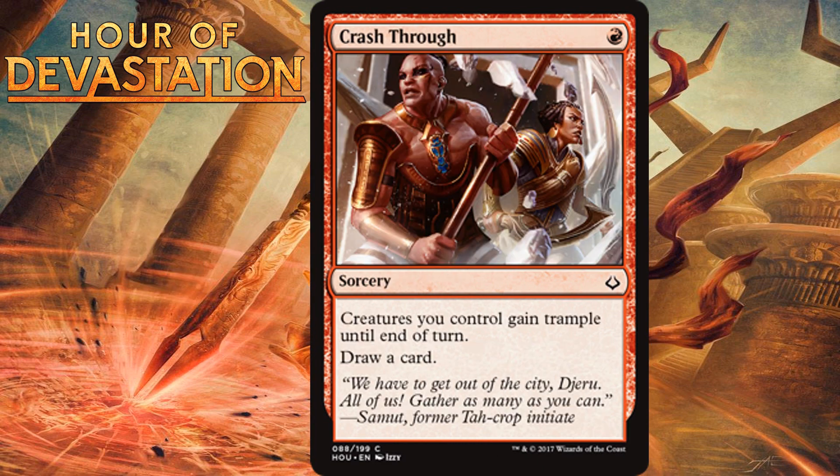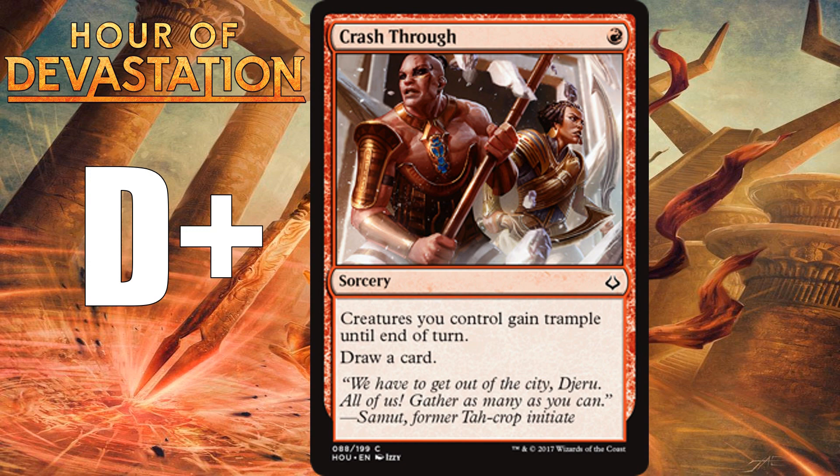Crash Through, for one red mana, is a common sorcery: creatures you control gain trample until end of turn, then draw a card. I always like one-mana cantrips, especially in formats with a spell-heavy deck like blue-red, and especially if the effect can be impactful. Worst case you're paying one mana to draw a card. Best case, the trample actually matters for your big creatures. Still, it's not a card you want to mainboard unless your deck has big monsters and lots of non-creature spells. I'm giving this a D-plus.